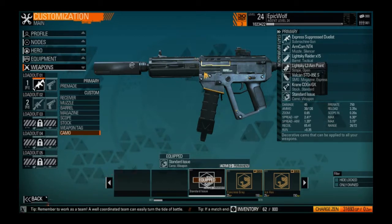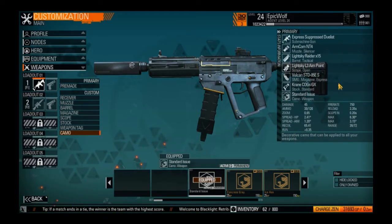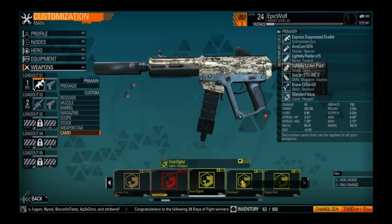It has pretty low recoil, good run speed, good reload speed. Here are the stats and all of the stuff you need to make one yourself: ARMCOM NT4 silencer, Lightsky Raider X15 barrel, Lightsky L3 Aimpoint scope, Vulcan STD05ES SMG mags, Crane COG SGX stock. Camo and weapon tag are your choice — I'm using a damage-up tag.